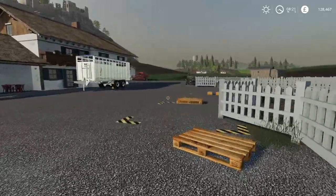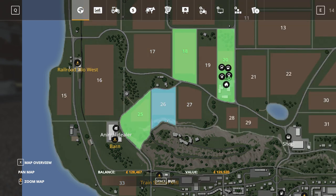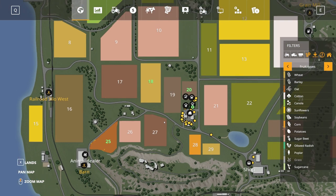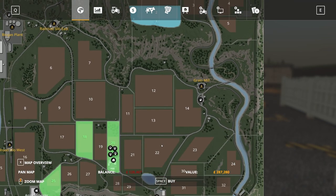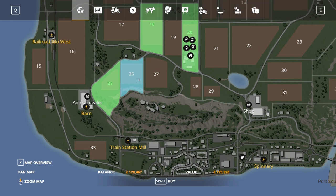I did see a good field - field number 26 next to my field number 25. The reason it looks tempting is because the majority of the land you can actually purchase is the field itself. For example, field 33 isn't great because there's a lot of wasted land. In my opinion it needs to be a field which is covered mostly with the crop. Field 26 is promising.